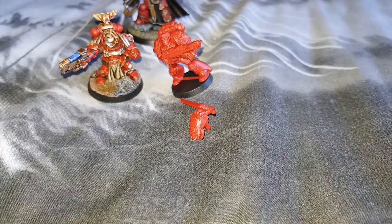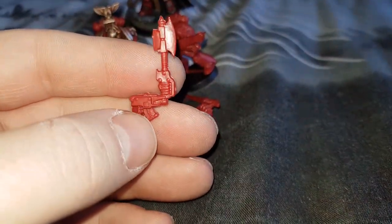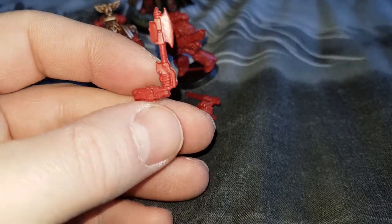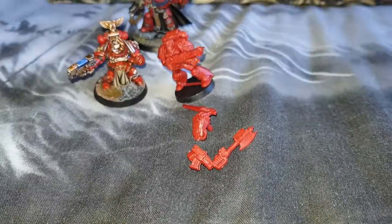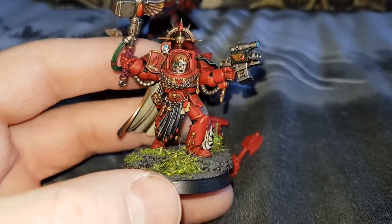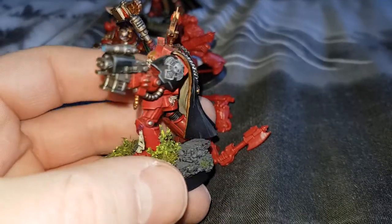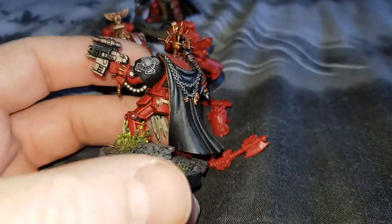Finally, the other combination you can have is the small bolter and the power axe. For him it's not a power axe — it's a hammer — but it's good enough, and he's got the small bolter. So he will be used to represent that form of the captain or commander.